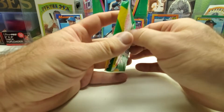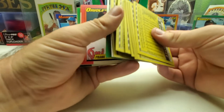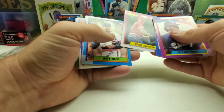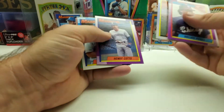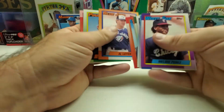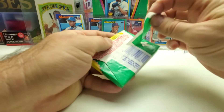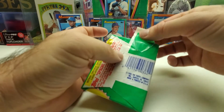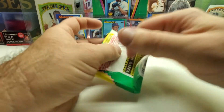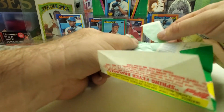Pete Harnisch, Norm Charlton, RJ Reynolds, Sparky Anderson manager card, Frank Robinson manager card, Jim Leyland. And there's a weird card right here — I guess it was maybe folded over inside and just kind of broke free. Julio Franco All-Star. There's Sammy Sosa right there! So we hit every single rookie in this box — every single big card, and two Griffeys. This definitely was a good wax box.